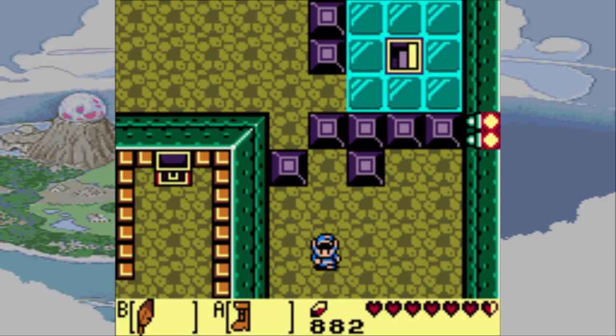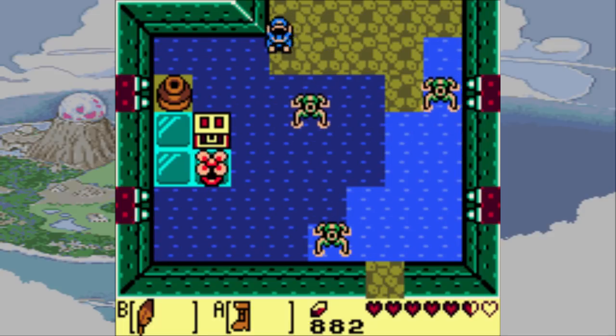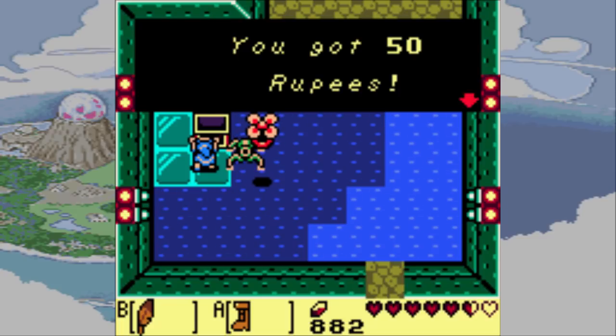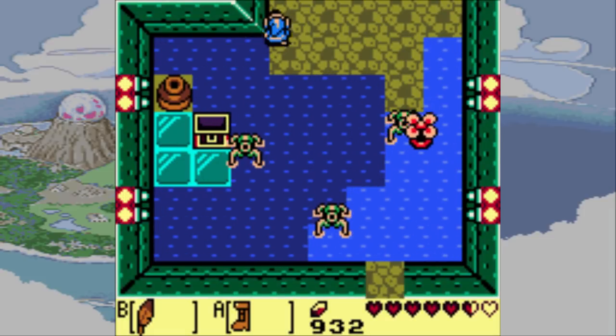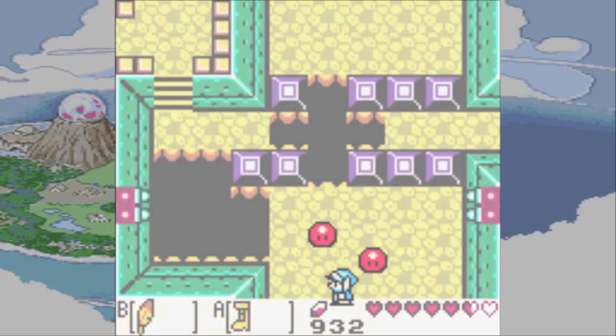I need to jump that again. I can't wait until I get the hookshot so I can stop doing this. Then again, the hookshot wouldn't help here, but still. What is in here? It's probably just rupees again — yep, just rupees. Alright, is that every single chest in the dungeon now? Yeah, it is. Off to the boss then. Pretty short dungeon, all things considered, when you actually know what you're doing and not getting stuck like a kid.